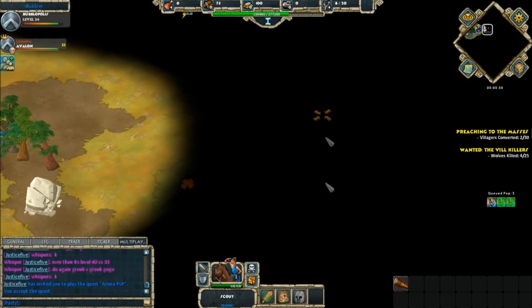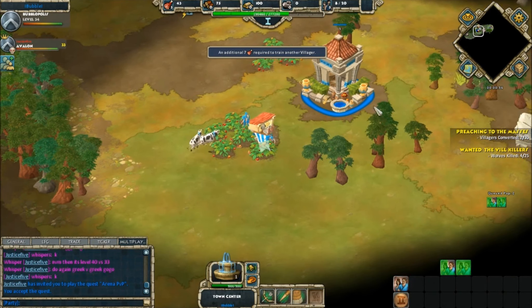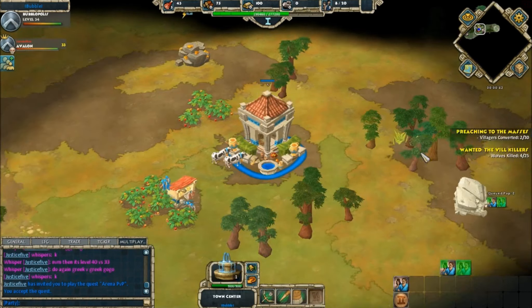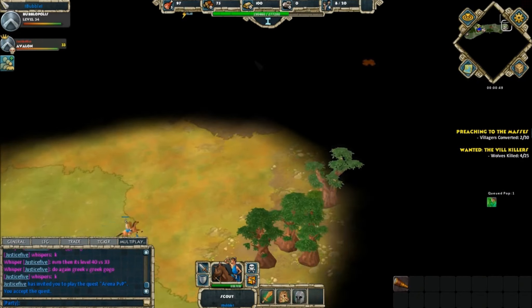Justice Five will be in the premium civilization of the Greeks. The difference is that Bubble, in the free civilization, will not have an advisor hall, so he won't be able to use advisors and he won't be able to use epic or rare gear. The advantage as far as that's concerned will be in Justice Five's court.